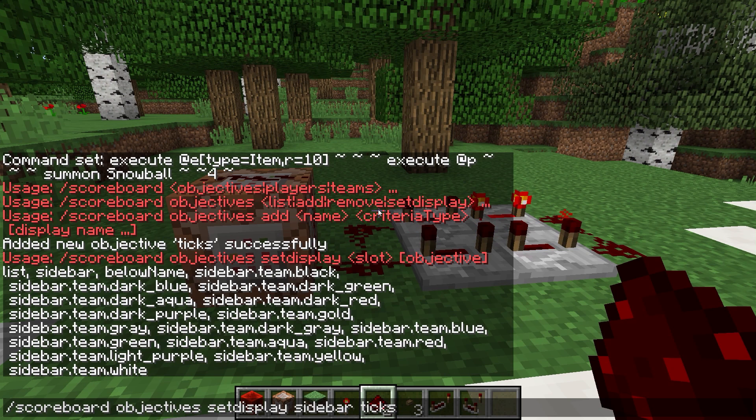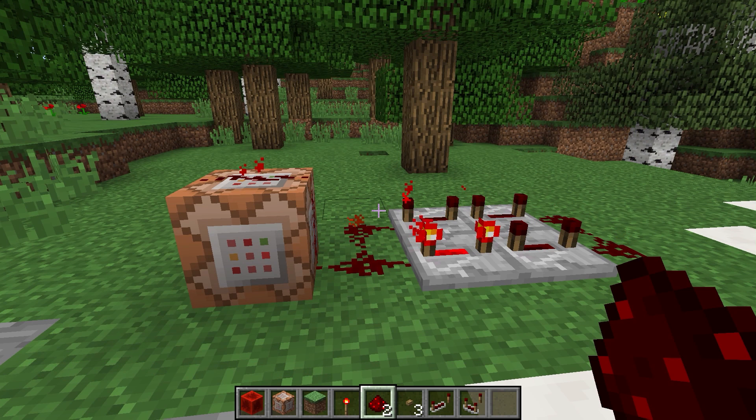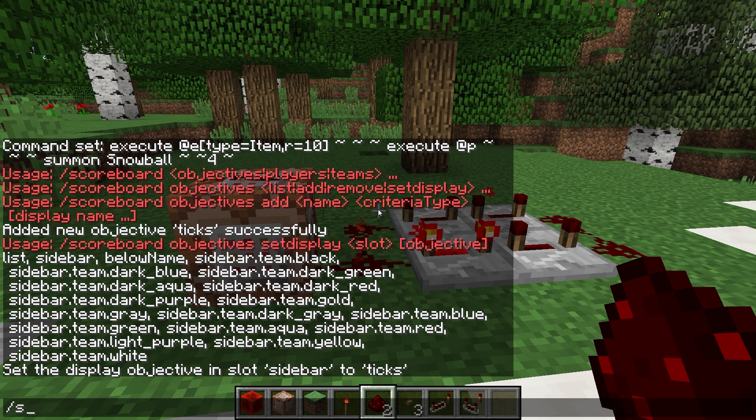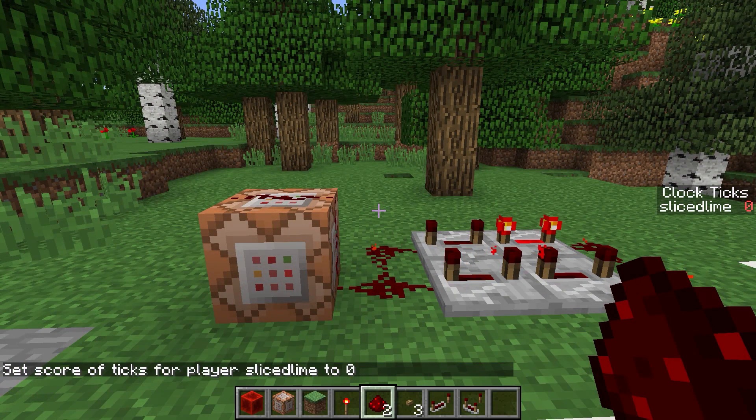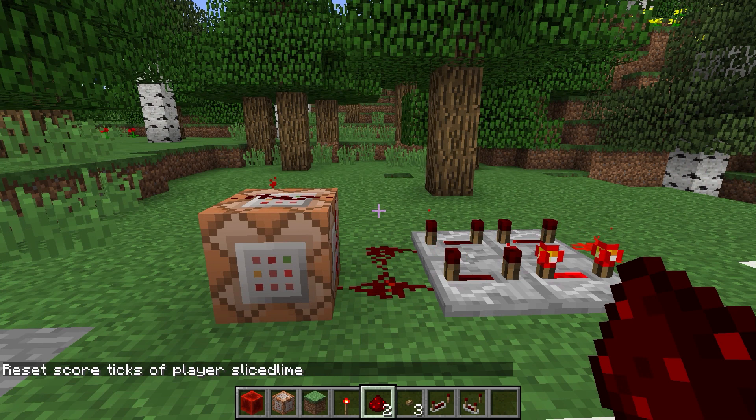Let's set our new ticks objective as the sidebar objective. We get the message that ticks has been set in the slot sidebar, but we don't see anything because no entity, player, or name has been given a score yet. To give somebody a score you use scoreboard players set — for instance, scoreboard players set slicedlime ticks 0. You can also reset a scoreboard using reset instead of set and removing the number. There's also a shorthand using the star character, which resets the score of anything that has a score in the ticks scoreboard.